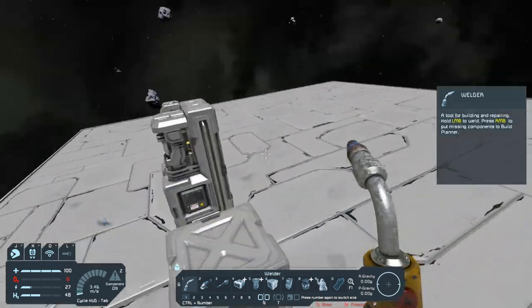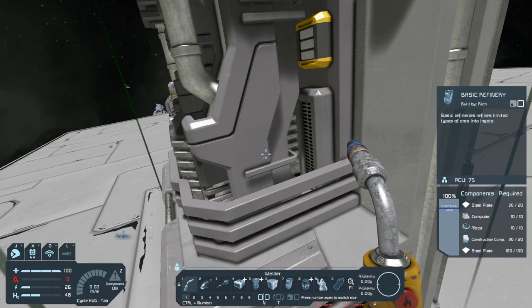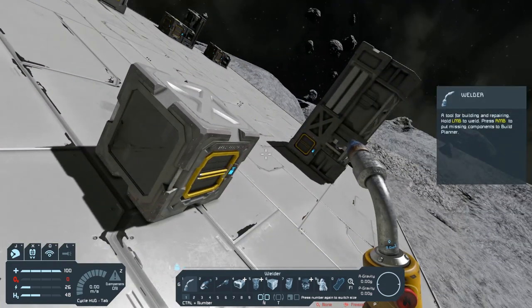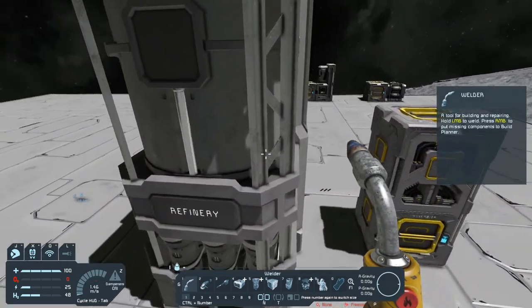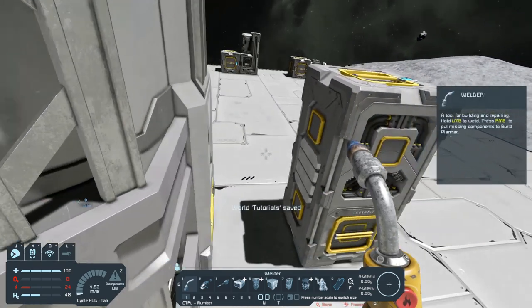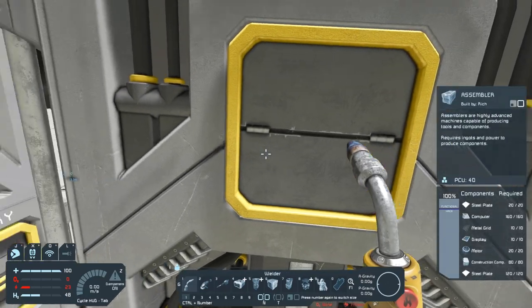Now let's go over to this refinery. These are the components that you can make with the survival kit. The survival kit will get you to the point where you can make all these resources and try to get up to the next tier. With this refinery and assembler, as I said, it processes everything, but as you can see it takes a lot of components. Another thing it requires that you won't have access to with only stone is metal grids — in order to make metal grids, you need to find cobalt. The assembler is the same; it requires metal grids, which means you need cobalt.